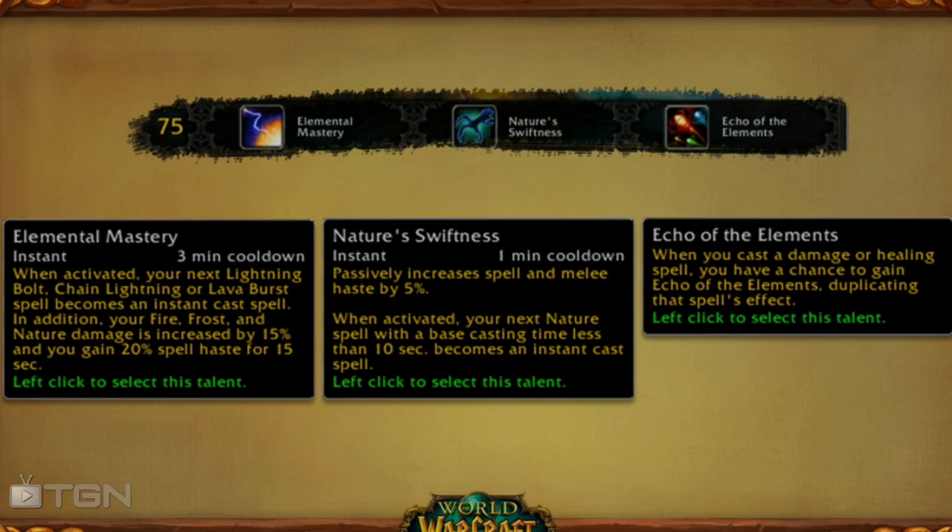Moving on to tier 5, which you have access to at level 75, we see Elemental Mastery, Nature Swiftness, and Echoes of Elements. Nature Swiftness passively increases your haste by 5% and when activated your next healing spell becomes an instant cast — a very obvious choice if you are a Resto shaman, though maybe not so much. Elemental Mastery is the cooldown for elemental shamans: pressing it makes your next damaging cast an instant cast and gives you a large amount of haste and damage for the next 15 seconds. Both are cooldowns you have to manually press, or you could go with Echoes of Elements, which is very interesting — I might actually have to crunch the numbers before deciding.